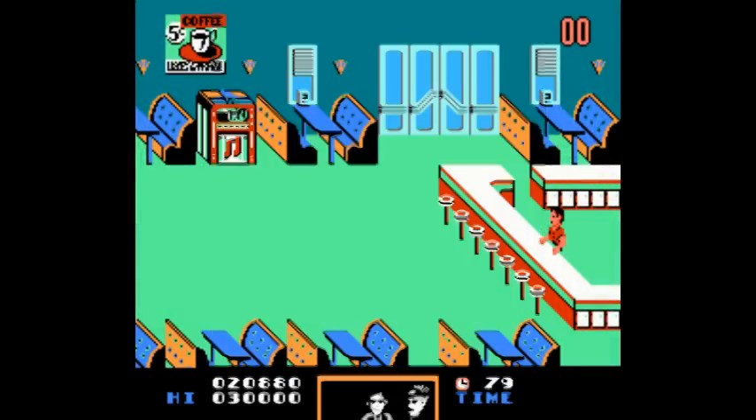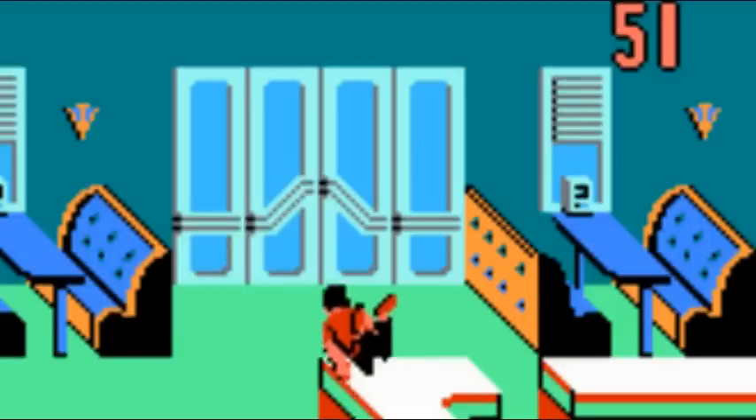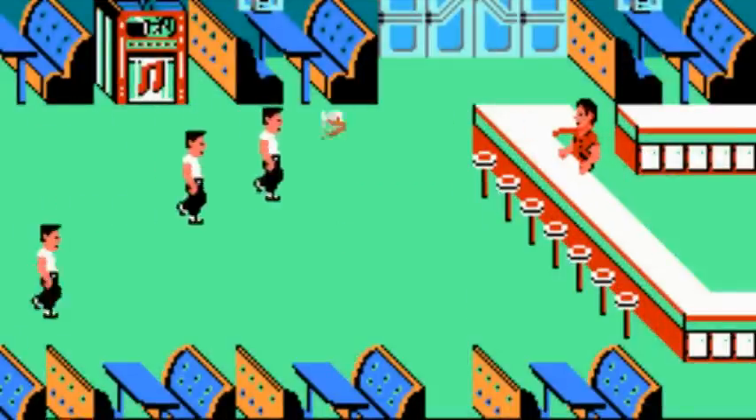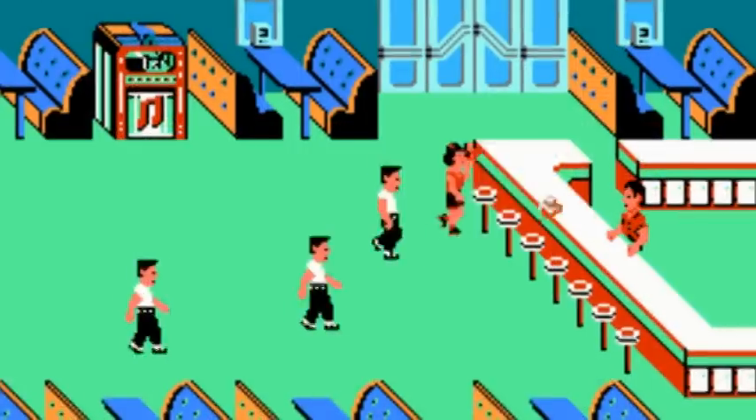Lou's Cafe — a level infamous for its difficulty that often left people stuck. You need to take out 50 bullies to continue, and you need 99 for a perfect score, to avoid being thrown across the room into the door. Use button B to kill all the enemies on the screen. Save this for an emergency where you think you're about to fail.